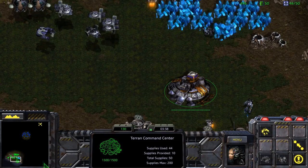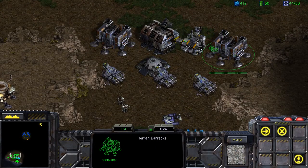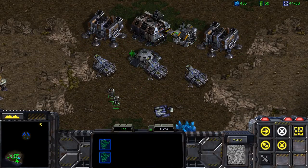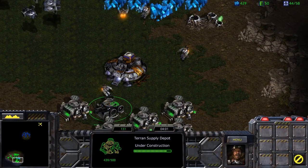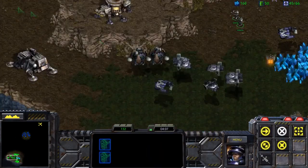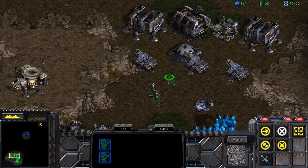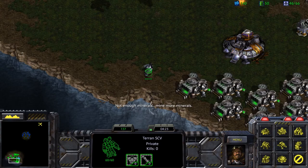There's a big Zerg base on the far right side and far northern side, but taking care of those is fortunately not needed. All we need to do is destroy the command center on the top side — that's our primary focus for this level. For attacks from the Zerg, just build a couple of missile turrets in your base to defend against any Mutalisk attacks that might come through. Our Valkyries help, but once we leave the area you'll want a couple of defensive structures.